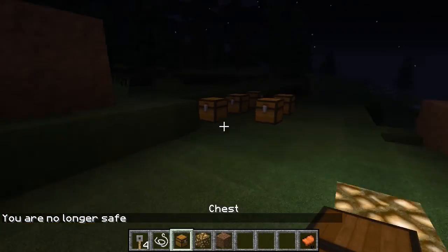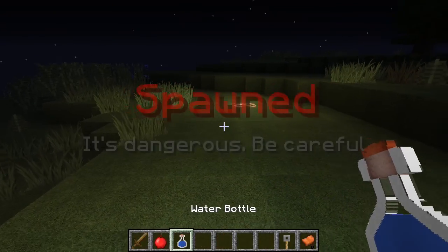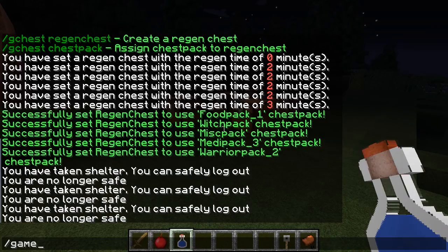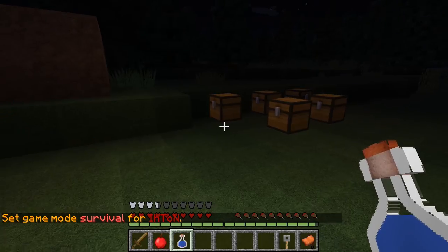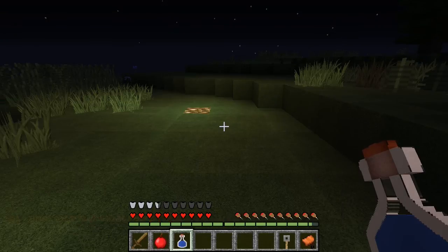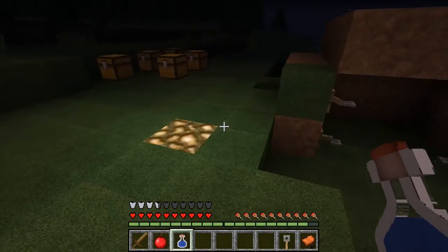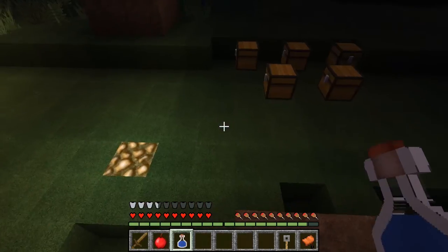The X bar, in this case, is our thirst level, so when it goes down, you start to have hallucinations. Remember that you have to have a lot of water bottles.